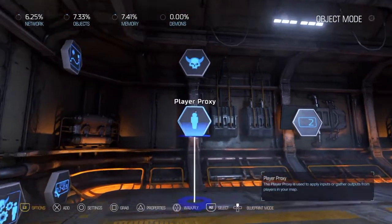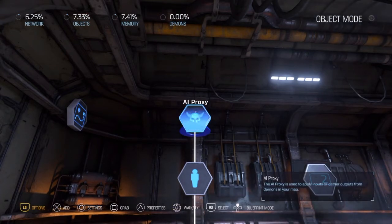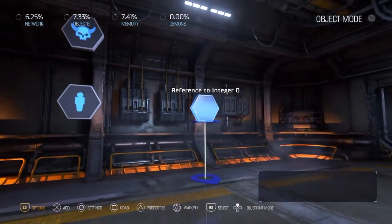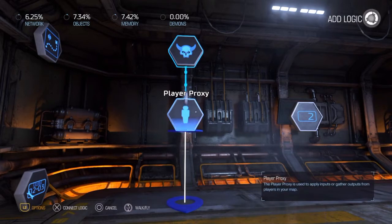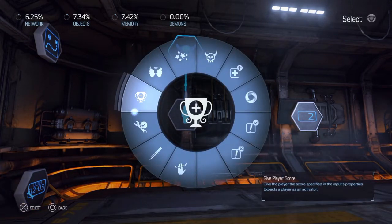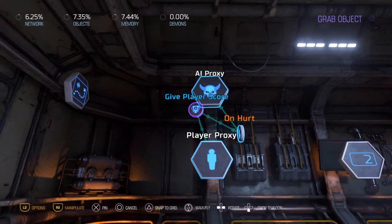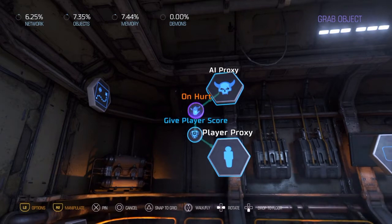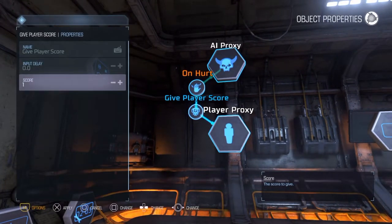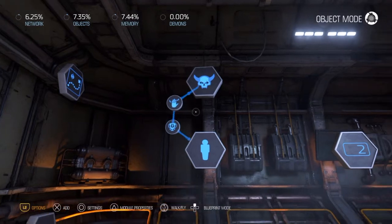I've already set a couple of nodes up but I'll link them together just to show you how this all works. We have to start out with an AI proxy node that's going to tell us how we want the demons to react to our player attacks. We have a player proxy node and we're going to start off some integers here. First thing we want to do is link an unhurt action to our player proxy. Whenever we hurt a demon, we're going to give the player some number of points — the attacker gets three points.